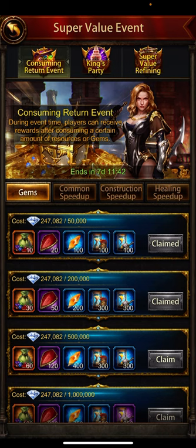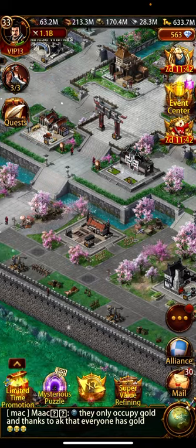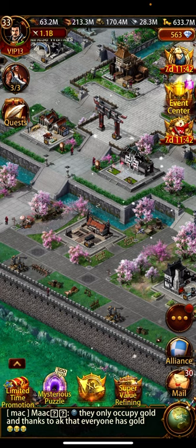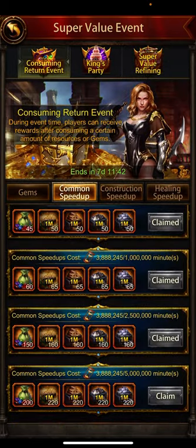There are two things: construction and common speed ups consuming. If you don't have resources or gold for research, you can use construction and common speed ups without spending resources. I have claimed rewards up to a certain point here.